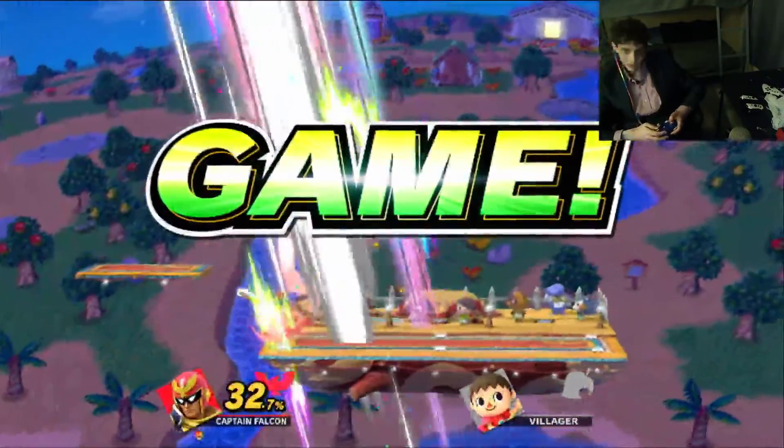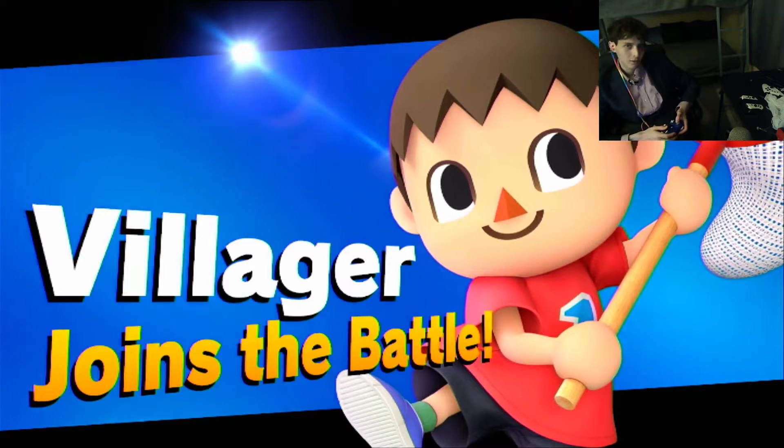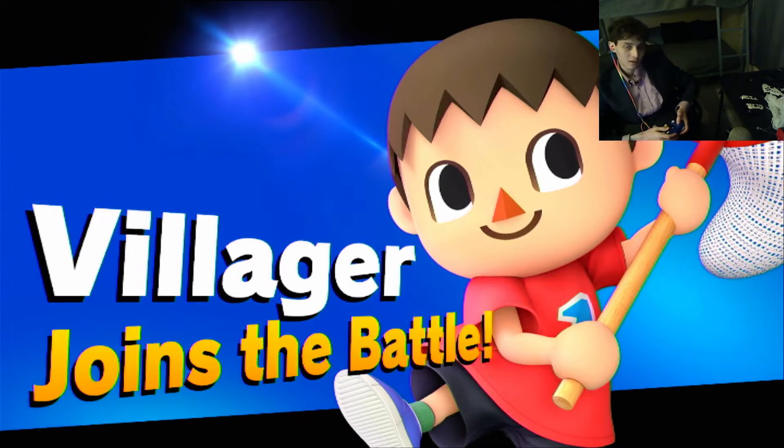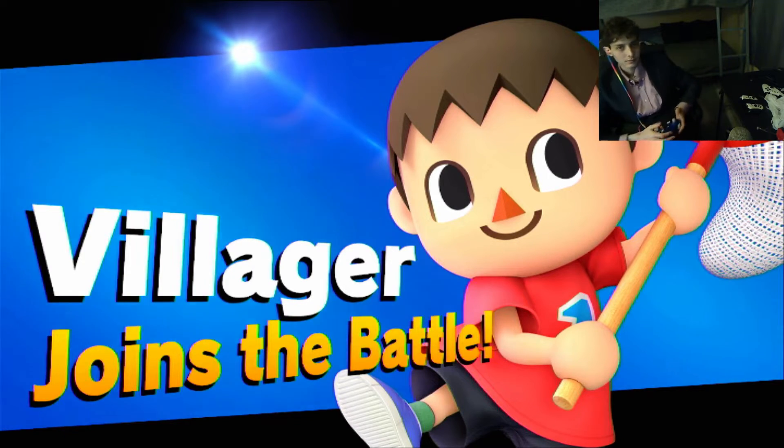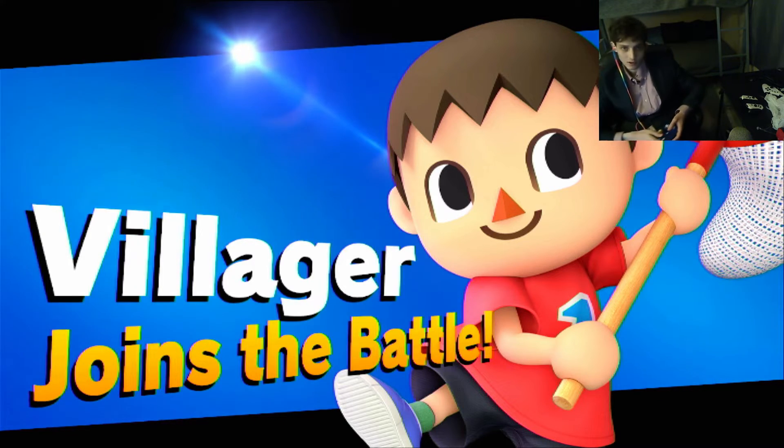Here we go — we just punted him into the stratosphere and the Villager has been subsequently unlocked. So once he challenges you, just prevail against him in a match and then he will be subsequently added to your prodigious Super Smash Brothers Ultimate character roster.